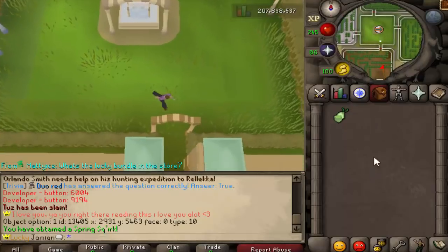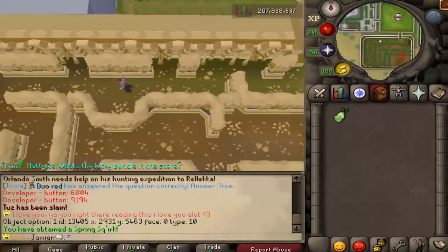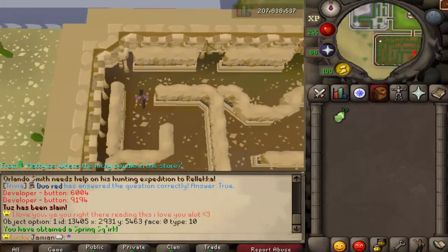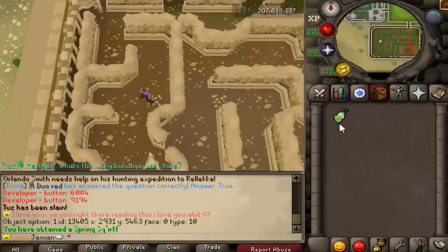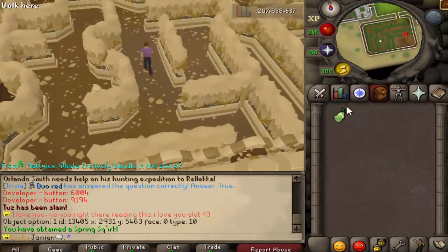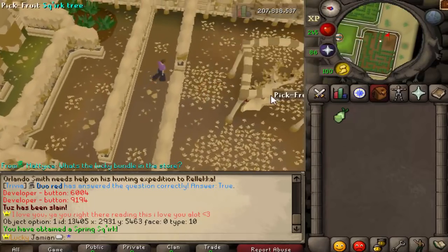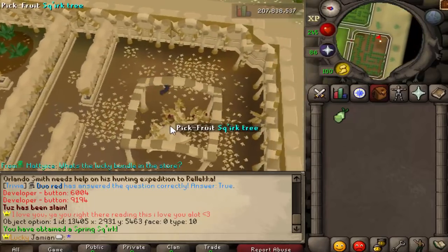Then I like to go south and it's essentially the same thing — just click away. When you are near the tree, pick the fruit. You cannot stack these fruits, and if you already have one, you cannot loot another one.